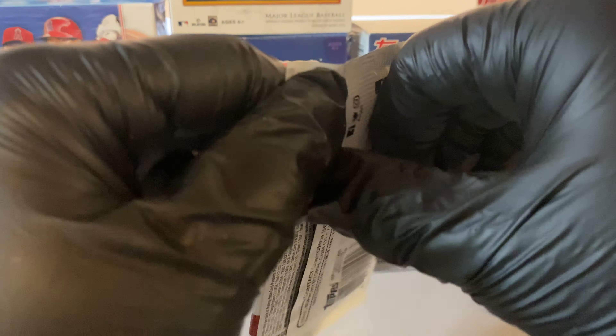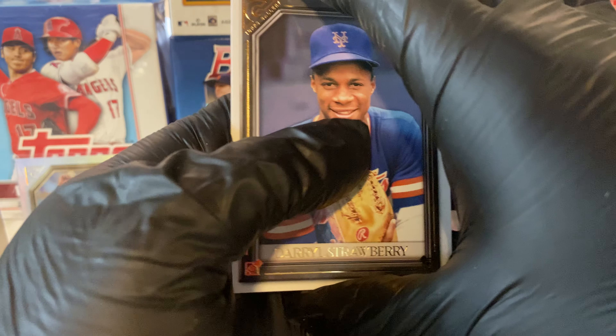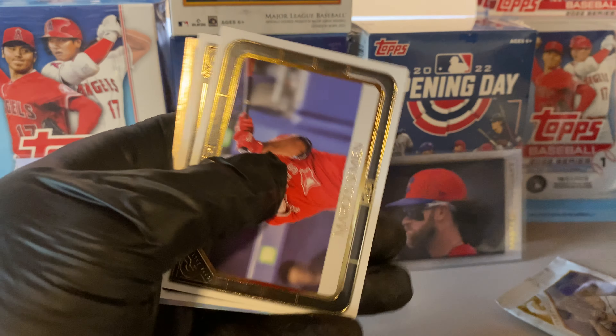Last two packs — let's see what else we can find. I like that. We have another Chrome. This is why I like this product so much. We have a rookie card of Nick Gordon, Marcus Simeon, Daryl Shulberry for the PC — and it's a Philly. Andrew McCutcheon. I don't think it's a parallel — it's not numbered. The parallels will have the color between the border, like the Michael Conforto. This is nice, I'll take it.